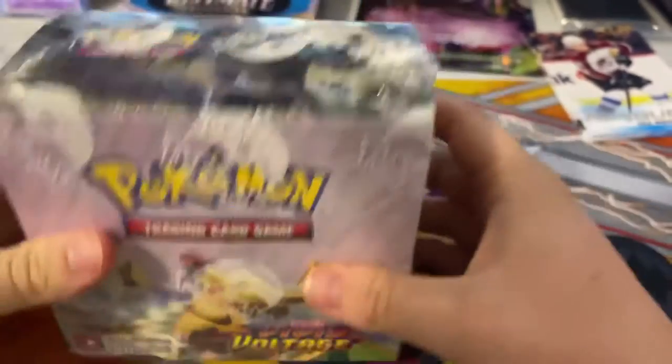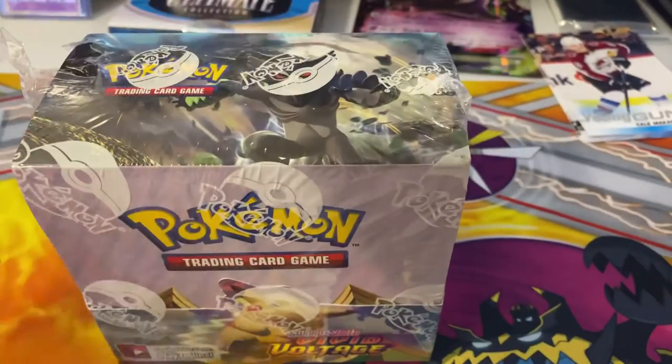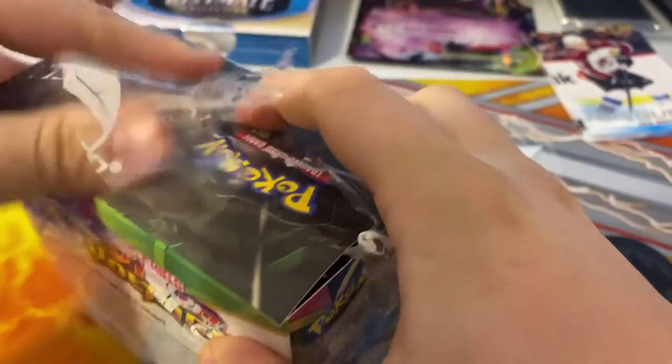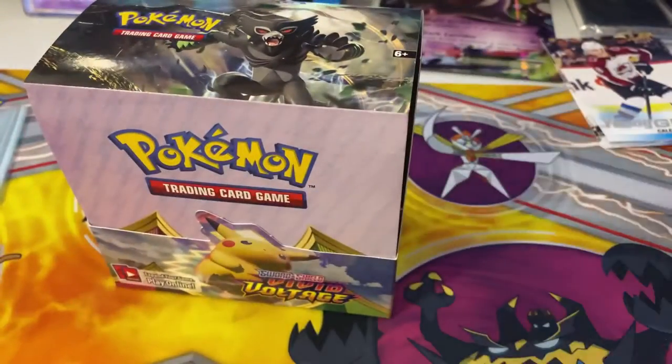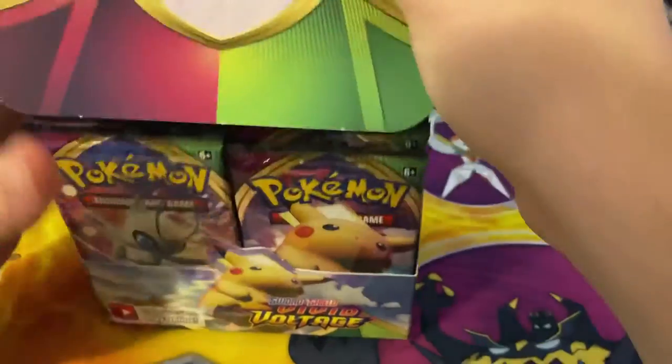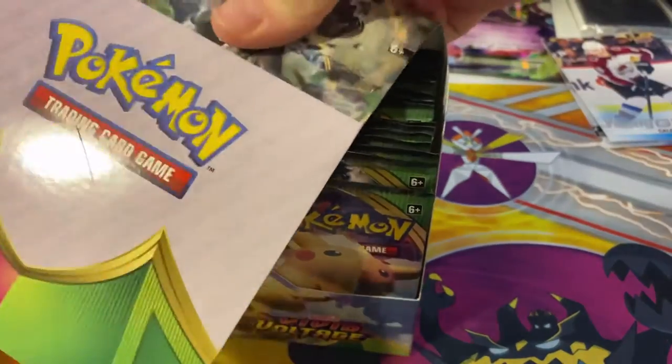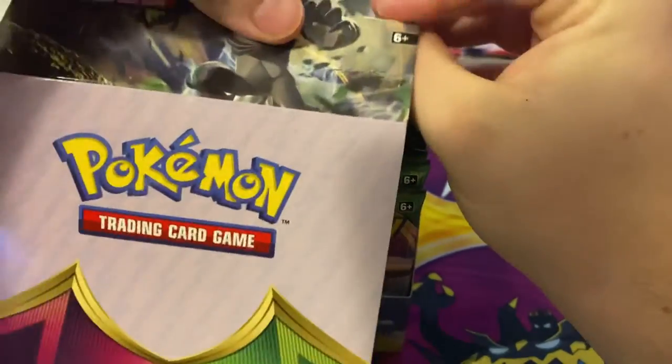There are 36 packs in this booster box. We're looking for the rainbow rare Pikachu — fat Pikachu. There's also a Charizard I want to pull on cam. This always hurts me, taking the wrapping off. There's the booster box.